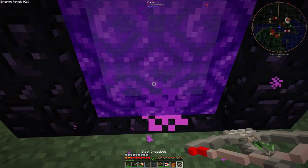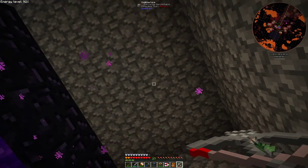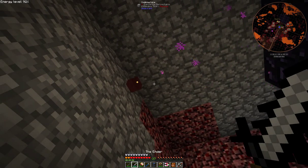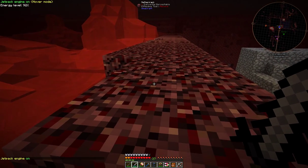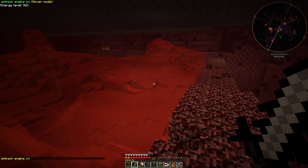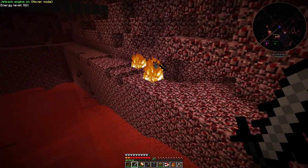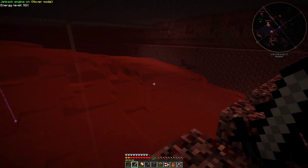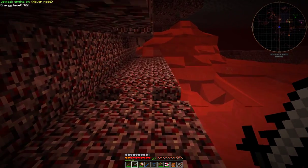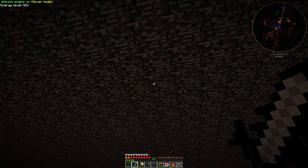Here we have a little nether portal, but again I have a travel anchor here so it's not so important to go outside. A quick visit into the nether, and at the top here I have yet another travel anchor leading to a quarry. I'm going to turn on the jetpack here - this is a rather large quarry, in fact it's almost 64 by 64. As you can see it's digging up a large hole down here. In fact I've already quarried right down to bedrock, and if you look up here this is also bedrock.